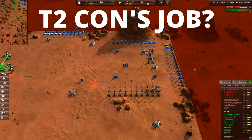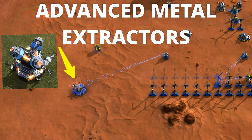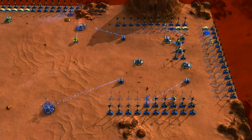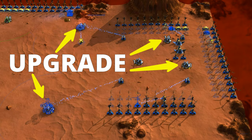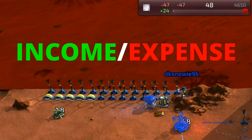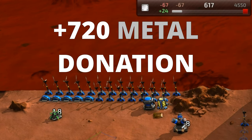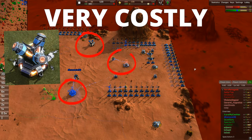The first job for the T2 construction bot is to start the building process of advanced metal extractors but not to sit there and finish them — that will be done by the construction turrets whose range those extractors fall within. The T2 bot starts upgrading each individual metal extractor, but building must be balanced against metal income. As you can see, the player is now stalling on metal, which is solved by a donation from one of the other players — key here, as T2 metal extractors are very costly.